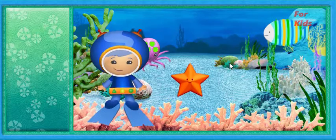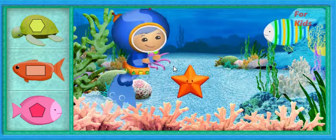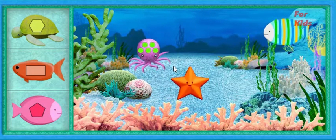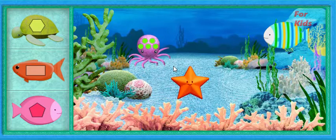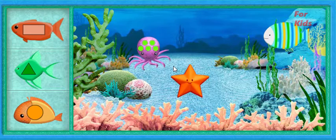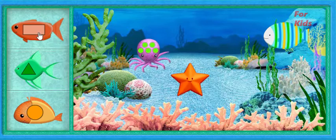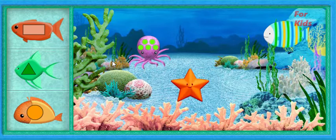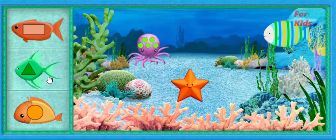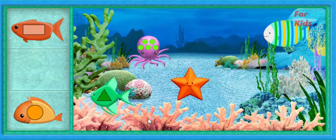Now we need to put in sea creatures with shapes on them! Will you help me find the sea creatures we need? I'll give you a shape hint! Then you find the sea creature with that shape on it and put it in the tank! Here we go! Find the sea creature with a triangle! When you see the sea creature with the shape we need, click on it to pick it up! All right! You found a triangle!